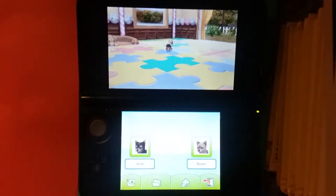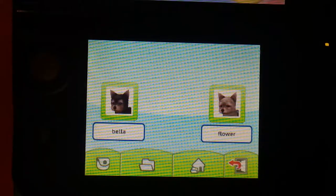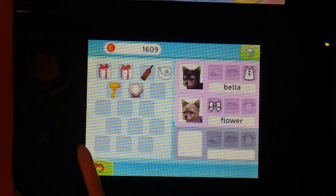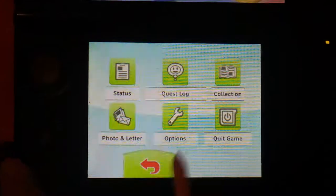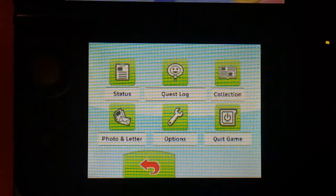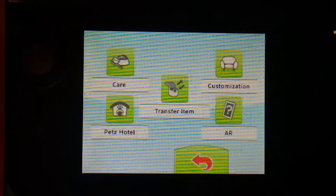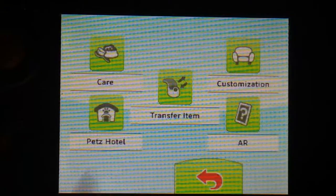Let's check out what's down here. We have my two pets named Bella and Flower, and all these things down here are just a couple things that you have. Like in this bag I have shells, mushrooms, and more. I have all of this information like the status, quest log, collection, photo, letter, options, and quit game. And here I have care, transfer item, customization, AR, and pets hotel.